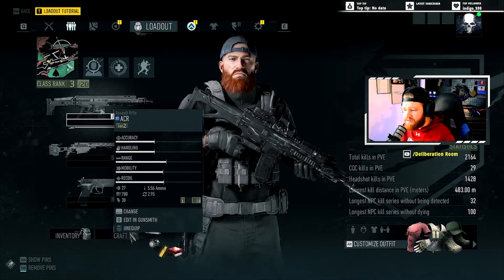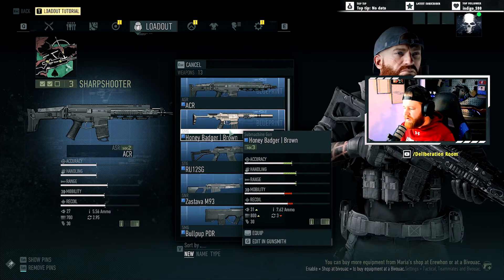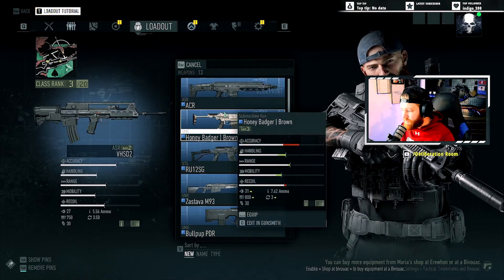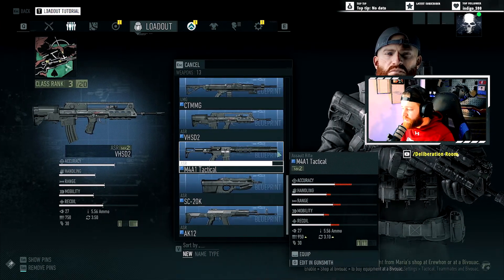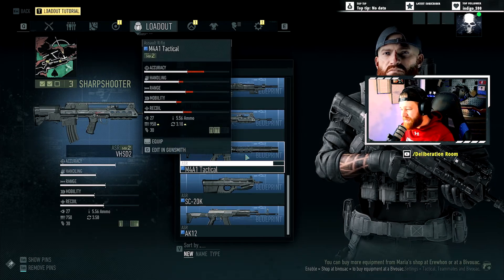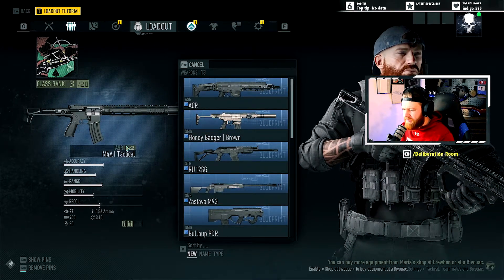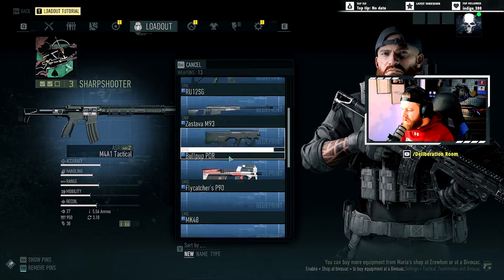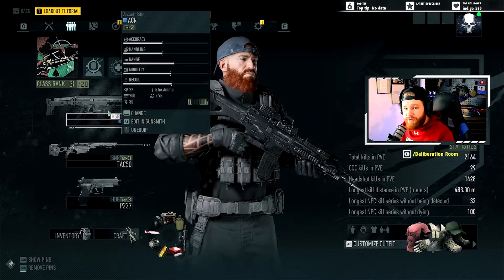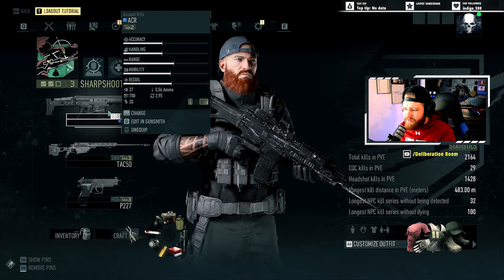The only thing I bounce around on is the rifle. Sometimes if I just want the tactical factor, I'll switch to the Honey Badger, but I'm not a big fan of the way it runs in this game. The VHS-D2, for me, is where it's at. I love the M4A1 Tactical — love the look of it with the integrated suppressor — but it's terrible, even leveled all the way up. It's so tempting to run all the time, but it's just not good. The only thing I'm playing around with is the primary rifle. Feel free to play around and make something that works for you — this might not work for you, and that's fine. The point of games is just to play around.